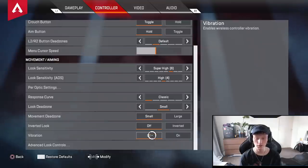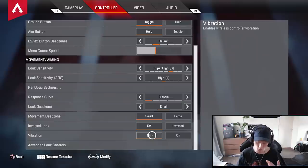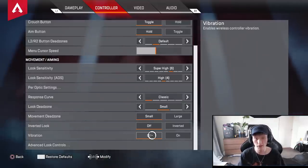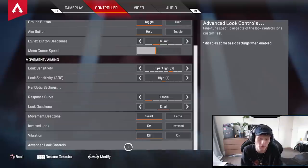Vibration — I suggest off. Everybody should just turn it off. I used to run vibration all the time back in the day, but once I took it off I was way more accurate — no more shaky hands from the controller rumbling while I shoot, causing me to miss half my shots.